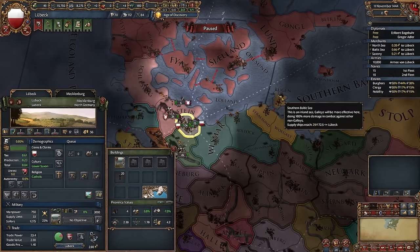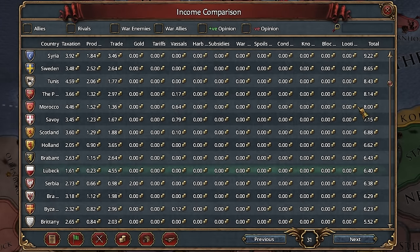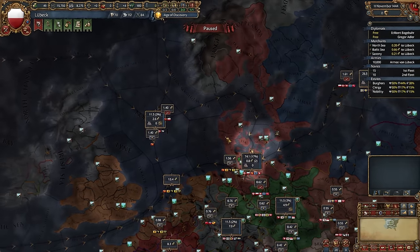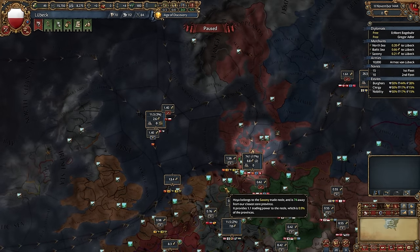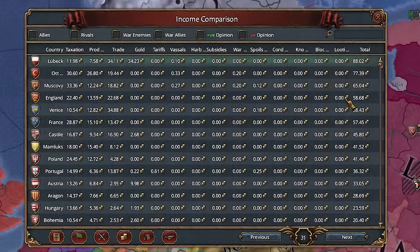Although Lübeck only has one province at the start, it starts with the biggest army in Germany and the biggest income in Germany. It's also located in one of the best trade nodes in the entire game, and the best thing about Lübeck is that it can get an insane income from gold with just one simple trick. In this video, I'll show you how to play as Lübeck.